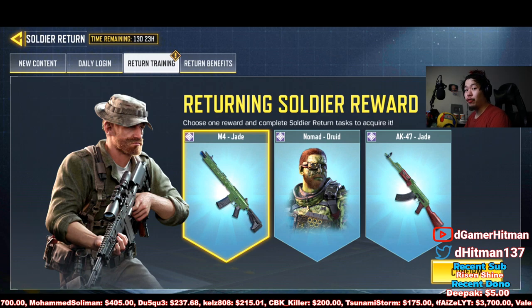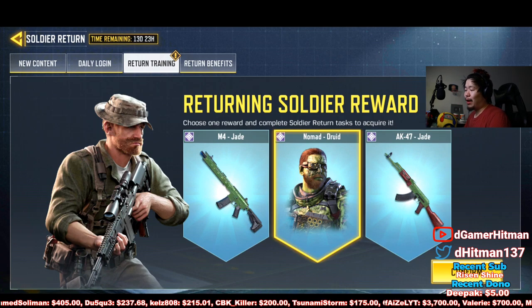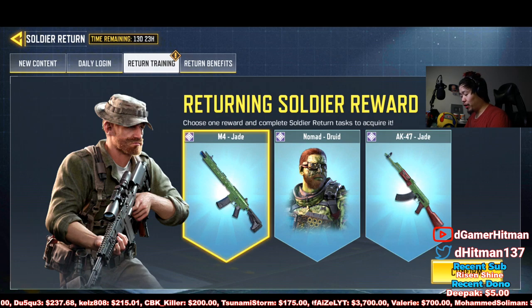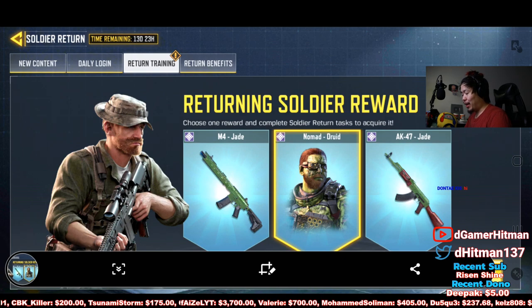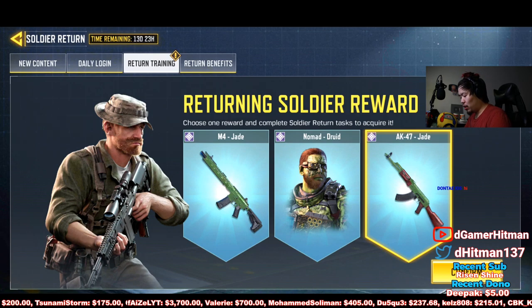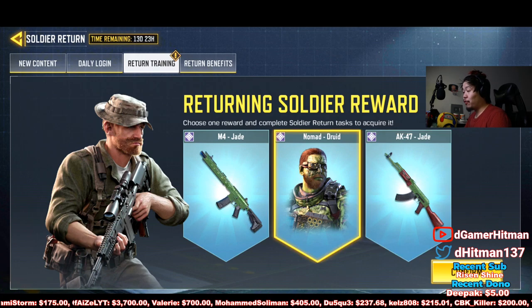The Nomad skin is probably the best pick because gun skins you can buy in the credit store, but the Nomad Jute skin you cannot buy — so that's a huge recommendation. I'm not sure about the AK-47 but the M4 you can buy. What would you guys pick — the Nomad skin or the Jade skin?